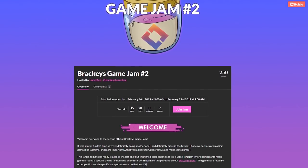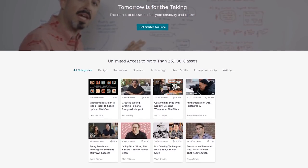That's pretty much it for this video. If you haven't already joined the Brackeys game jam, I definitely recommend you do so now. And don't forget to check out Skillshare — simply click the link in the description to get started. Thanks for watching, and I will see you in the next video.